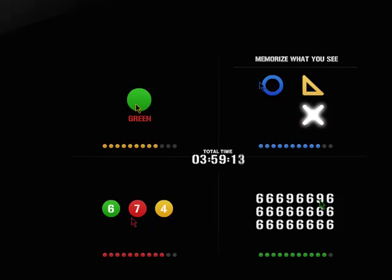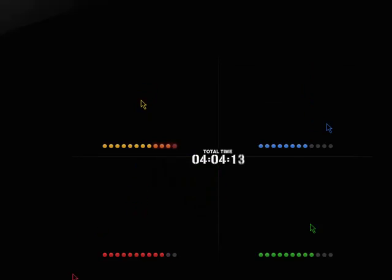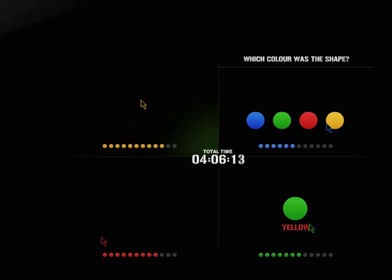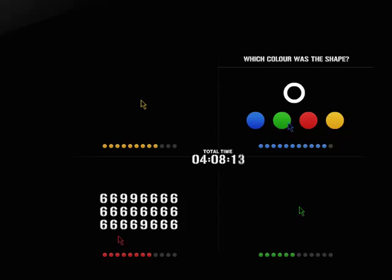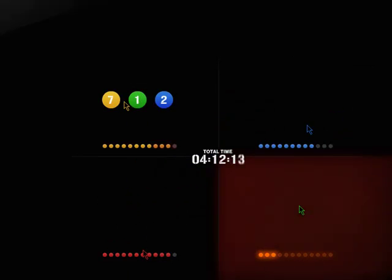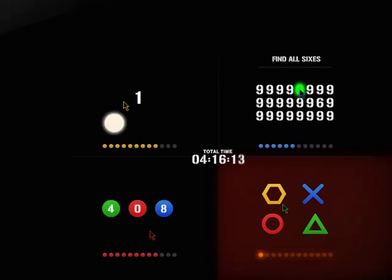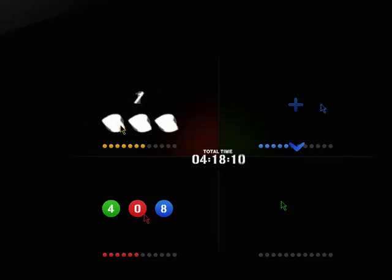Memorize what you see. Correct, green, status increased. Memorize what you see. Which color was the shape? Correct, status decreased. Find all sixes. Correct, green, status increased.